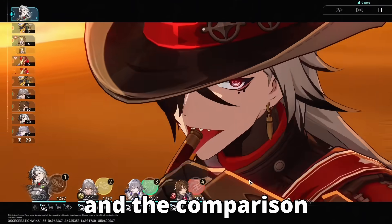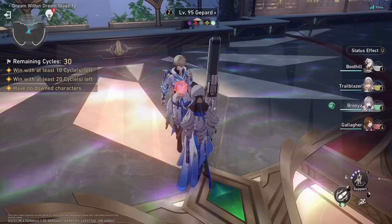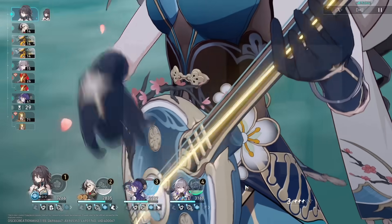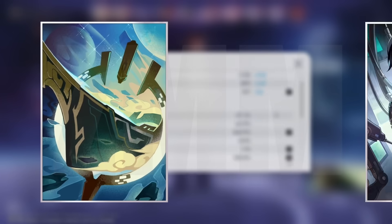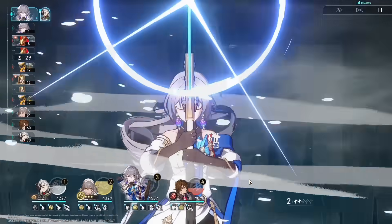This is Boothill's performance and the comparison for 6 different investment points to see how he performs with Harmony MC, with and without Robin, the F2P light cone vs his signature light cone, E1 vs his signature light cone, and more, as well as how to optimize his damage with a few tricks that anyone can do.